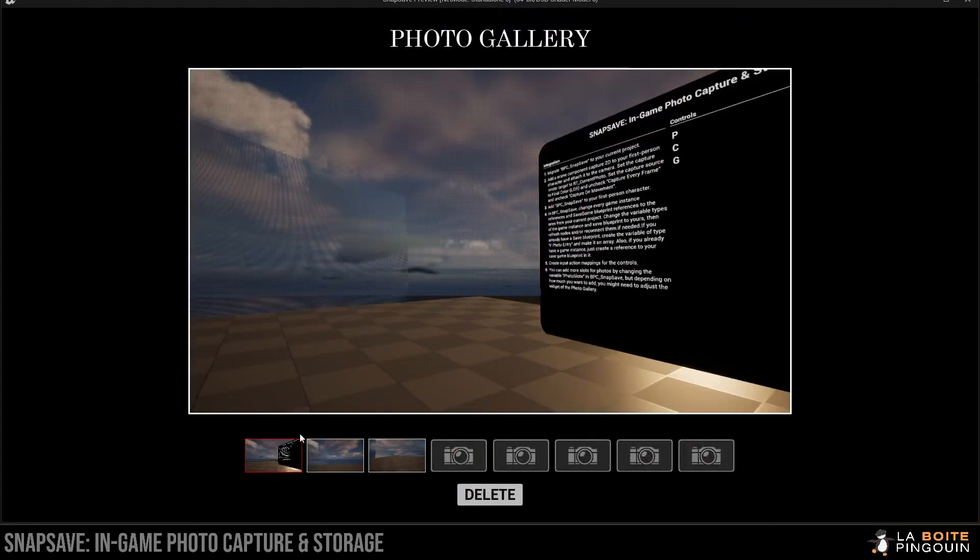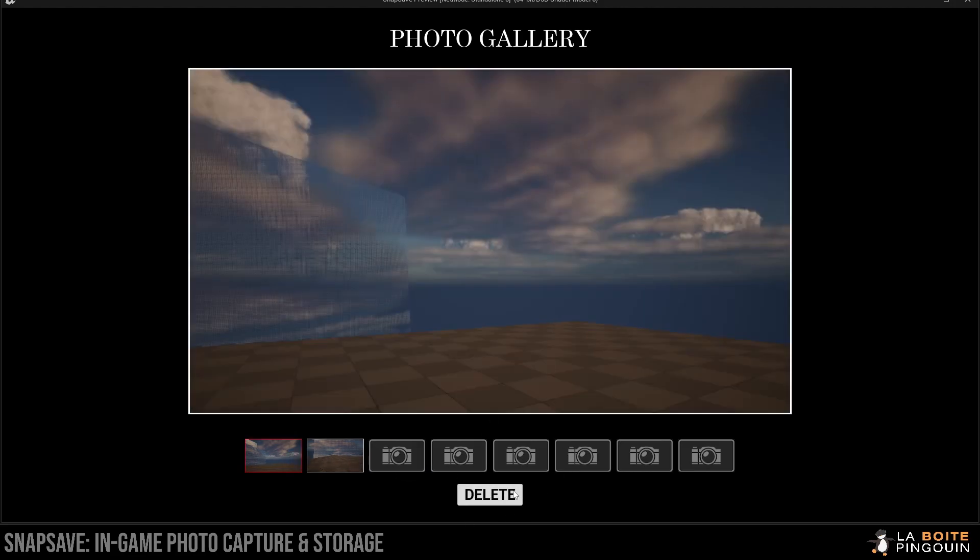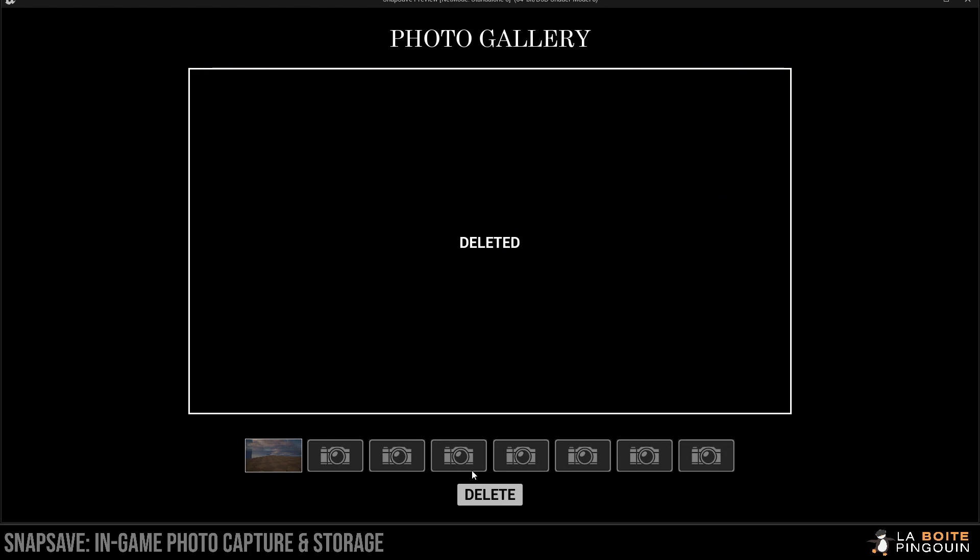The photos are automatically saved on disk and will be saved between game sessions. They're also sorted from the newest to the oldest picture in the photo gallery.